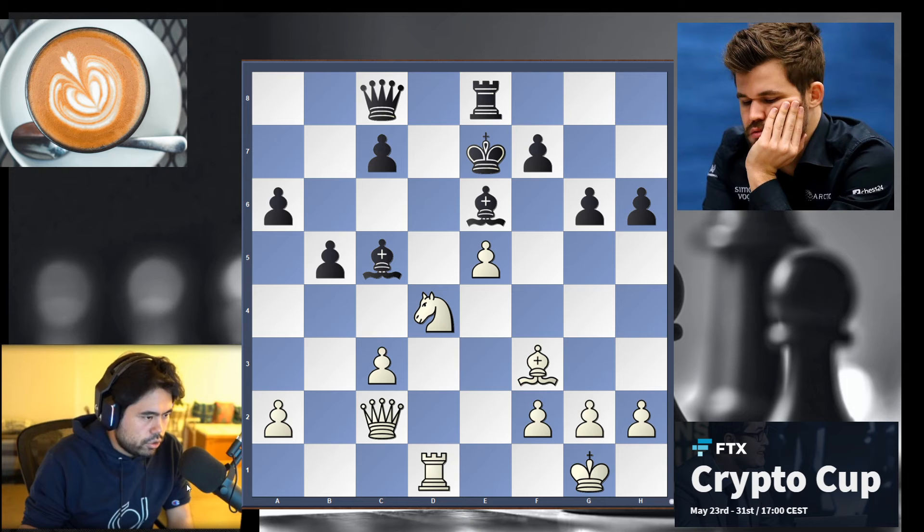Hikaru played queen g2. Again, he's threatening the check but not doing it yet, and also threatening h6. If you move the king, then you have queen g5, and also knight c6, queen g5, and a winning position.